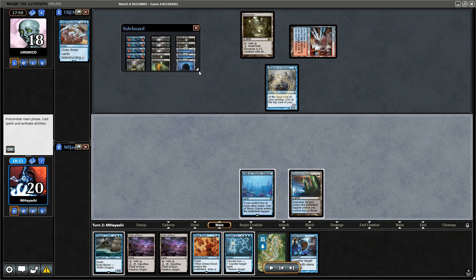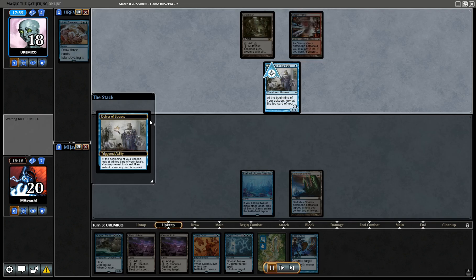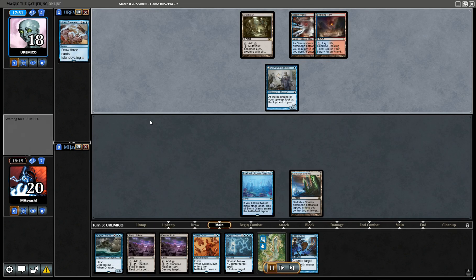We took out some Minor Missteps for Spell Snare, took out Blast Zone and Demolition Field, and took out Dismember for Dress Down. I can't fully explain Dress Down to be honest — that should definitely be Dismember. They were mostly playing control cards without many actual bodies.